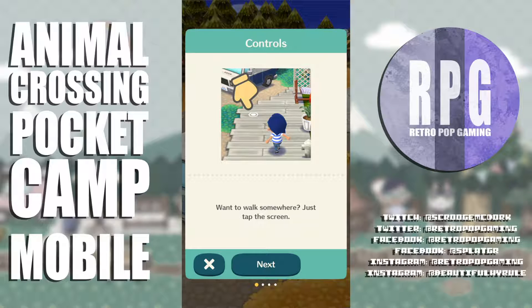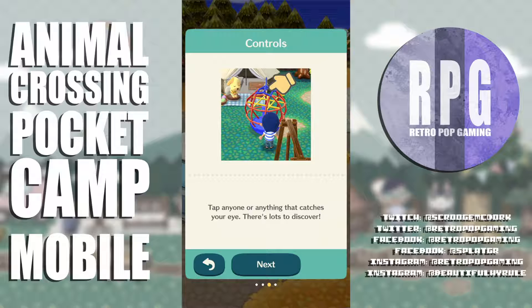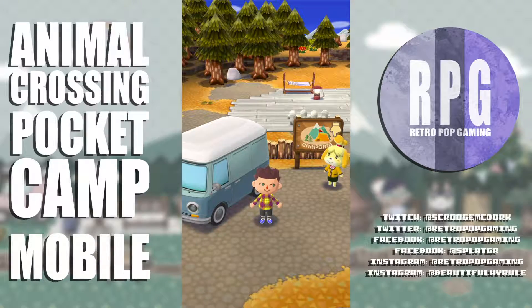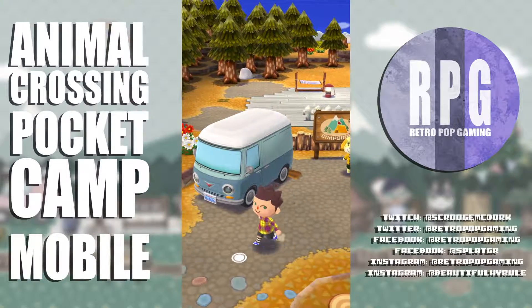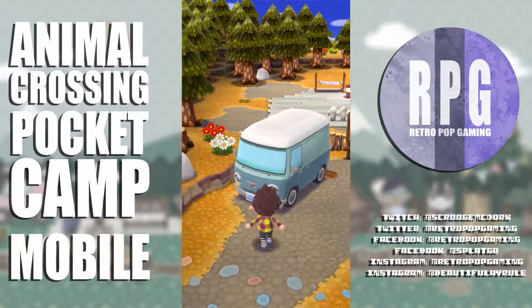Man down by the van — want to walk? Just tap the screen. If you drag your finger across the screen, your character will follow along. Tap anything that catches your eye — there's lots to discover. He follows the path pretty well, that's pretty cool.